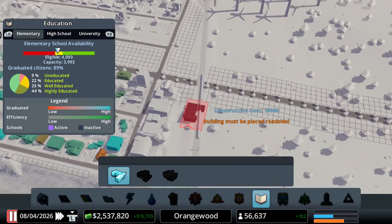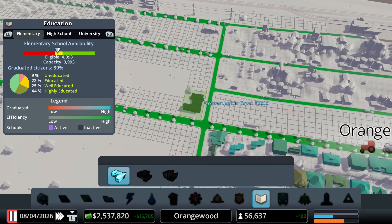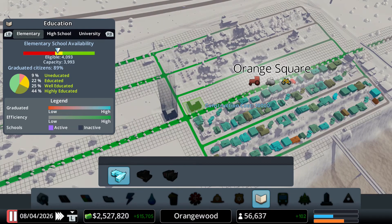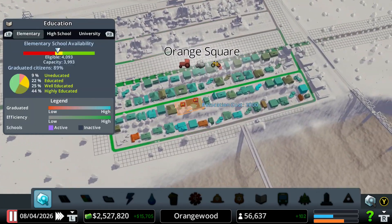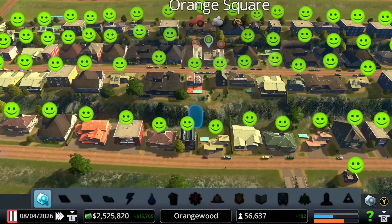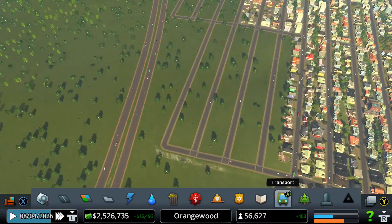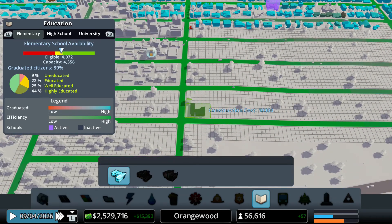In Orange Square — because Orange Square doesn't have a school. Let's maybe place a school for them because these people need to learn. Let me actually place a school right here — or let me place it in our town, in a different area. Right here — so they have their own school. Just an elementary school — I think that's fine. Let's also place an elementary school right here in this area.